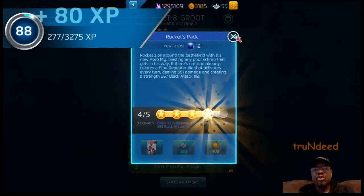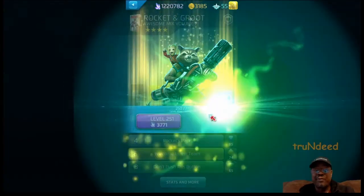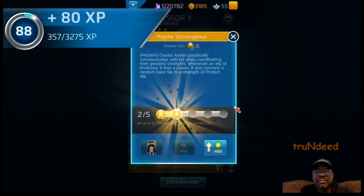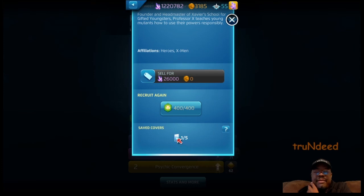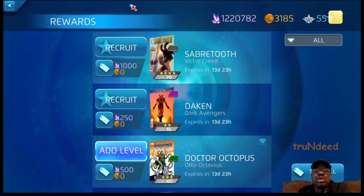Rocket and Groot moves up to 250 — I was kind of holding tight to save ISO-8, but I'm going to have to move him up and let him get that work. Professor X is going to have to move up too. Actually, I'm going to hold this for right now — I'll utilize this when I get closer to championing him out. I'm going to let him sit on the side, see if I get more covers, a Blind Spot or Psychic Convergence, and then I'll push. Let's go ahead and get that Doc Ock moving — he'll give us some command points as well.